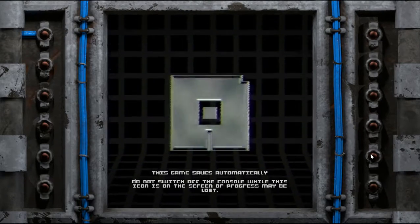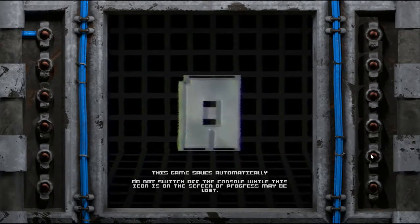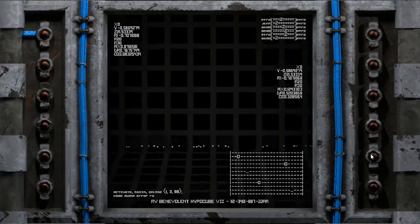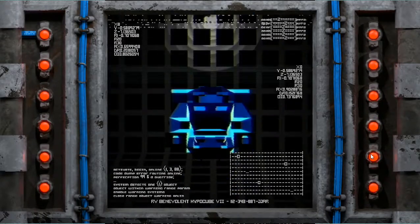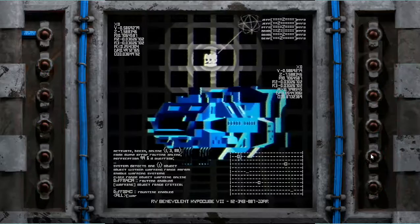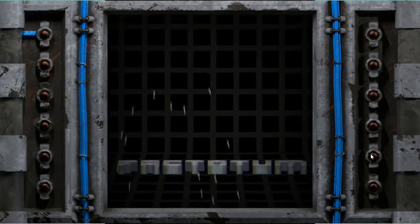It says switch off the console — I'm guessing that also means the computer — and not to worry while it is saving. So if it switches off, it's going to switch off. I can skip past that. Activate... begin. Oh, it looks like things are approaching... and yep, okay, things went bad.